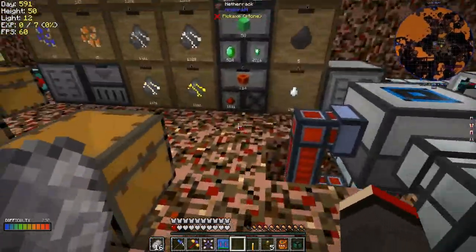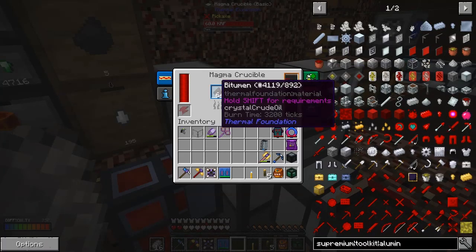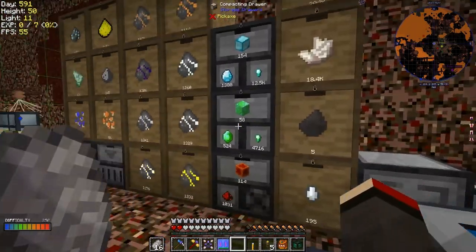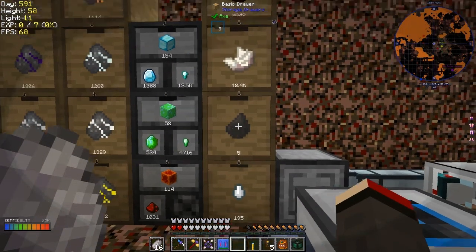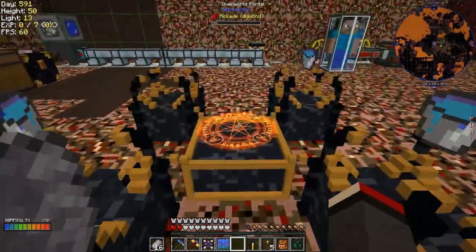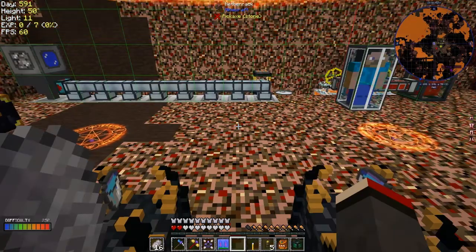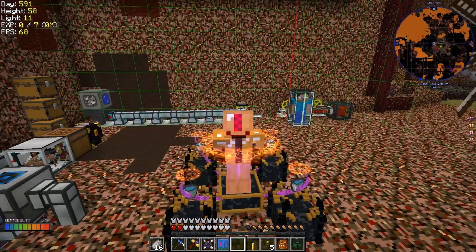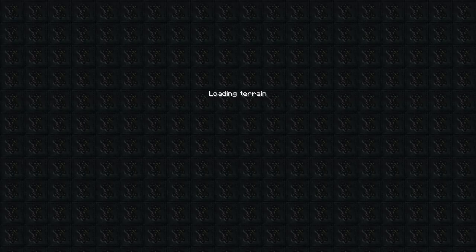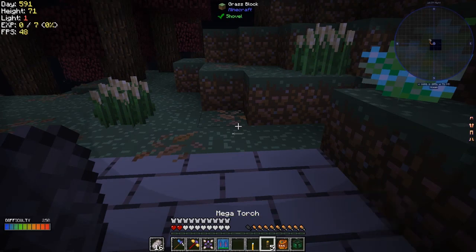Over here I didn't show you this - I was basically looking at it last time. We've got crude oil and the bitumen is now full, so it's producing enough crude oil for the bitumen to keep working. This is always going to be permanently open as long as it stays chunk loaded. The animation is cool - it goes up and covers your head. Press F5 and here we are - we're actually coming to the overworld.